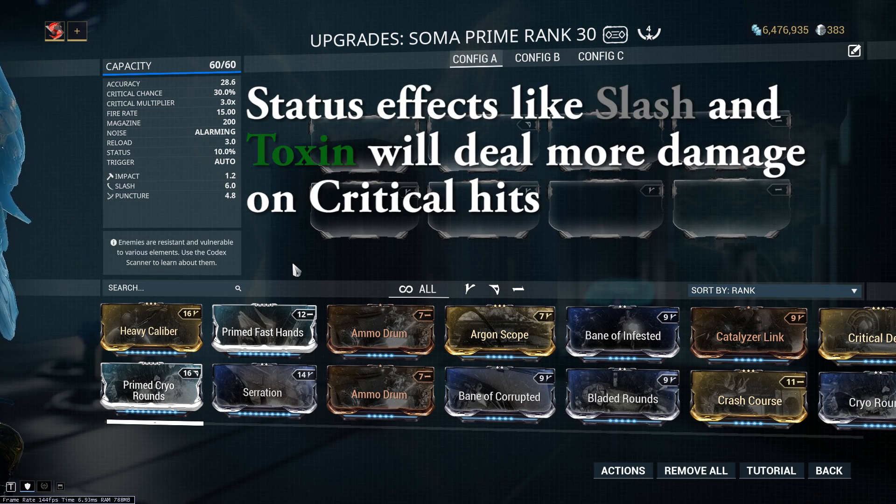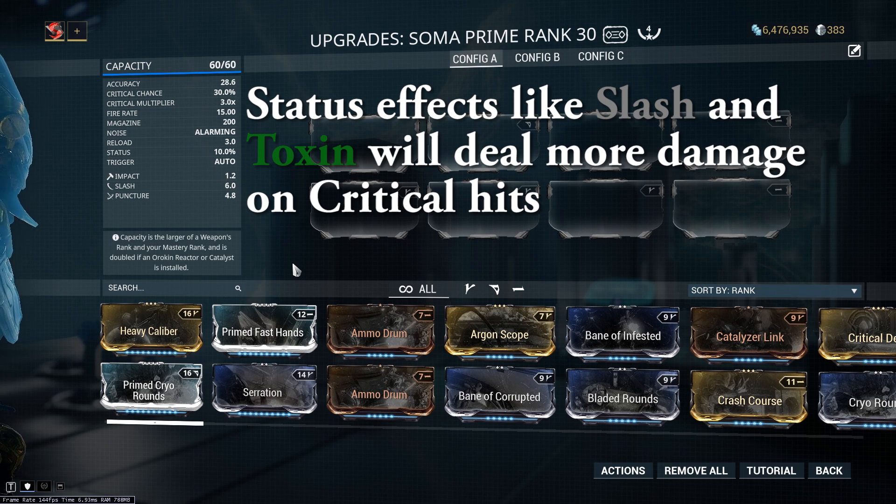Crits will even increase the damage that your statuses are dealing. So even if you're building for status, you can also build for crit to further increase your damage — and that goes for things like Slash Procs, Toxin Procs, etc.